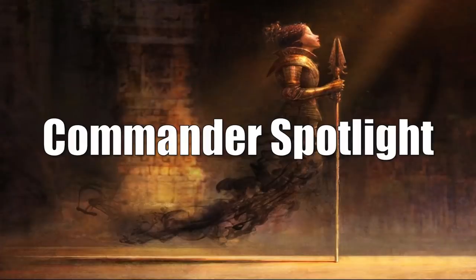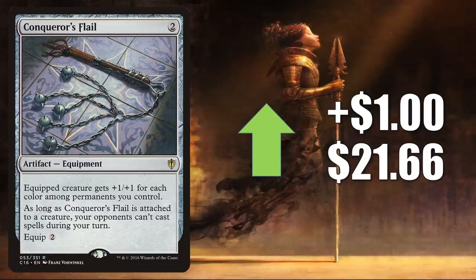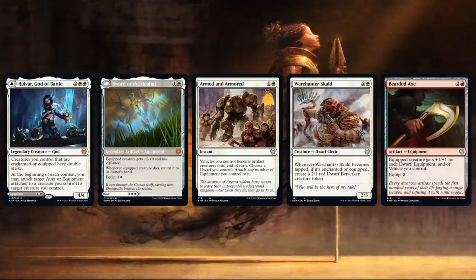That takes us to the Commander Spotlight — a lot to talk about. Conqueror's Flail goes up $1.21 to $6.66. This has always been a solid Commander card in builds like Godo Bandit Warlord, but has seen increased play recently in new builds like Akiri Fearless Voyager and Ardent Intrepid Archaeologist along with various partner commanders. This is another card that could be getting a push from Kaldheim previews, as it appears the Dwarf tribe has an equipment slash artifact theme. Equipment-centric Kaldheim cards previewed include Halvar God of Battle (which on the other side is Sword of the Realms), plus high-number cards: Armored and Armed, Warchanter Skald, and Bearded Axe.